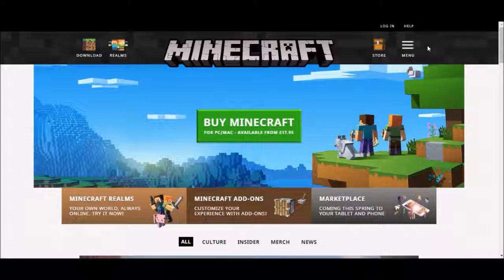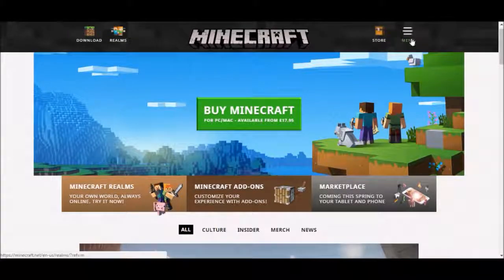So here's a way to do it on the Minecraft website now. To start, you will need to log into your account, so make sure you do have a Mojang account. Once you are logged in, just go ahead and click on menu.